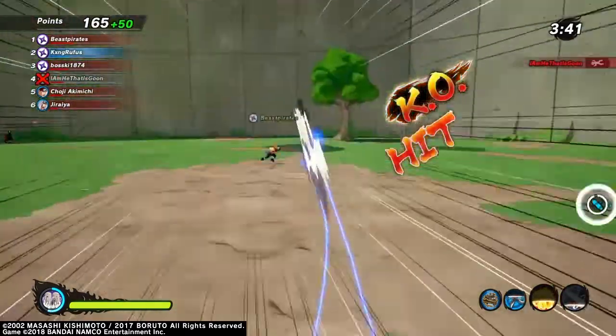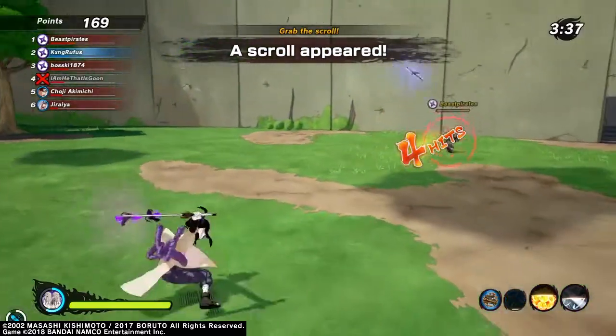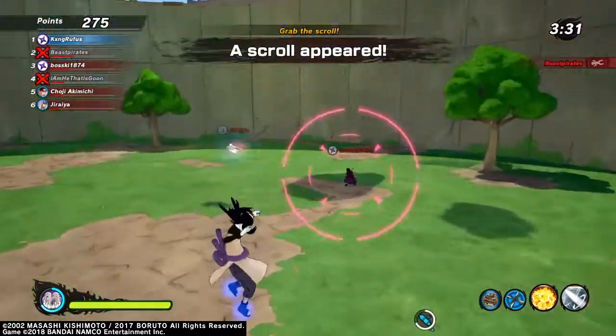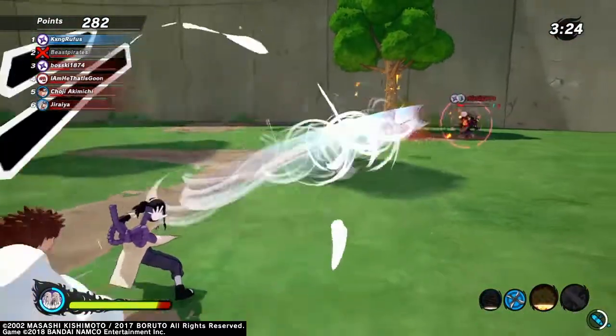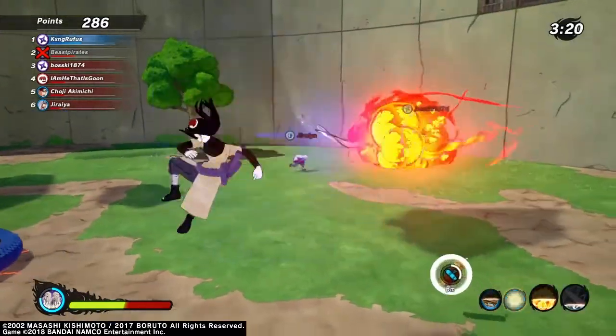This guy is still hitting me. Like, you see someone else fighting - go fight that person instead of still aiming at me. The only thing saving Beast Pirates is the hiding in Ostrich because I can't touch him in that state. Here you die - you're dead.